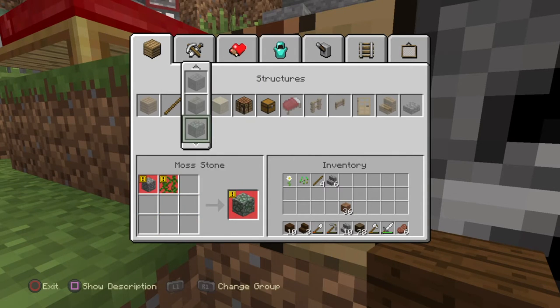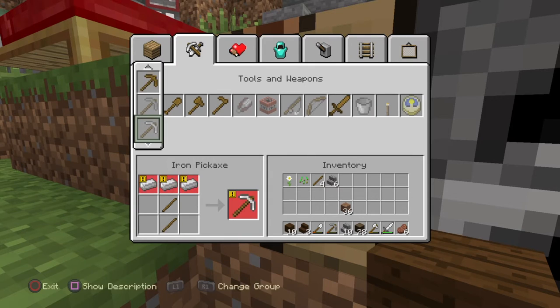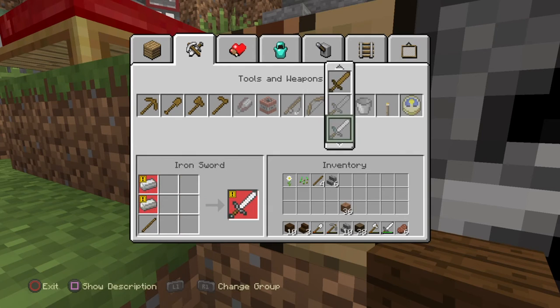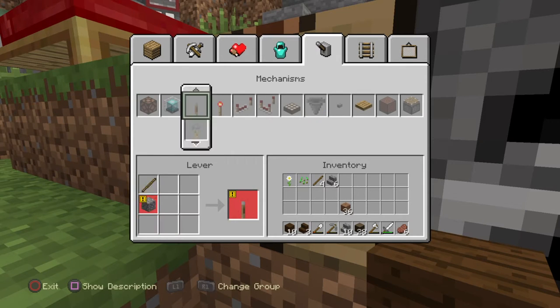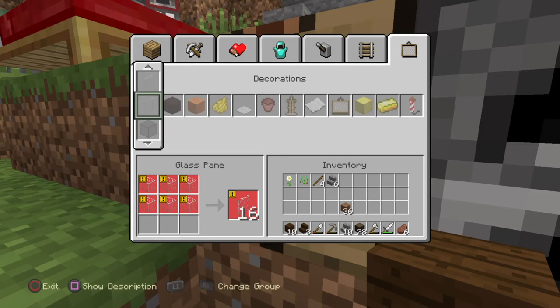Now we're gonna make some signs — you never know, somebody might not know that that's the community mine. If I can find the sign though, that might be a good idea. Feel free to help me because I'm not very good at signs. You want me to make this into a tutorial? What specifically, this little community mine that I'm working on? You want that to become a tutorial? I mean, I can do that if you guys want it — just say so, I'm up for anything. Well, not absolutely anything, but you guys know what I mean.